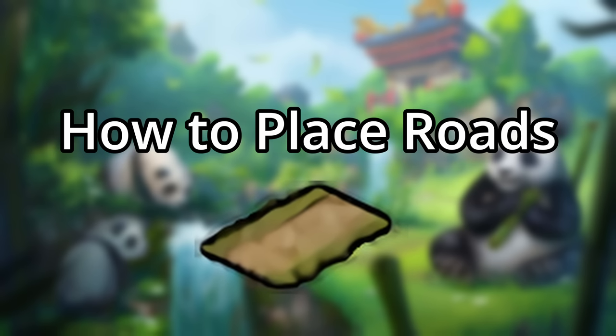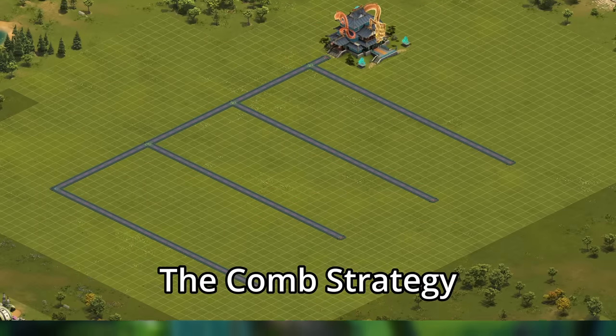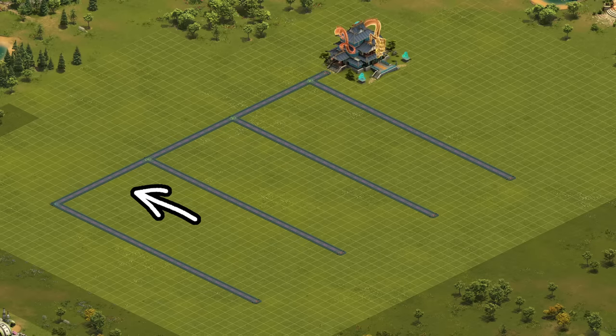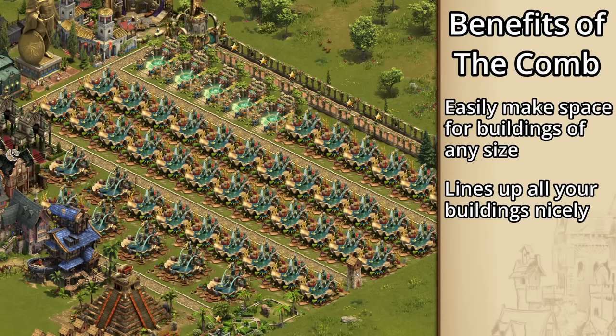Before we can get to the town hall's best placement, we have to talk about strategies for placing roads — and I know, we'll get to buildings soon, but this is important stuff. To have the best road layout, we want fewer intersections and corners. In order to maximize the straight roads we have, there's really only one strategy that's best, and that is to make a comb shape. We want one long straight road coming away from the town hall, and then a bunch of other roads breaking off from the main one. We can space these however we want to get buildings of similar sizes to fit together, and this also has the added benefit of lining up all of your buildings, which just looks better and is much more organized.